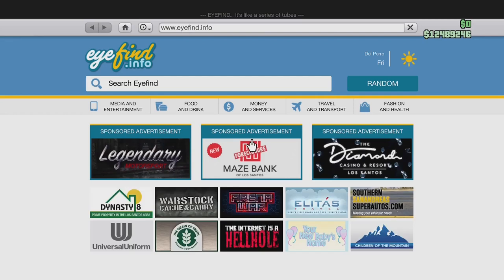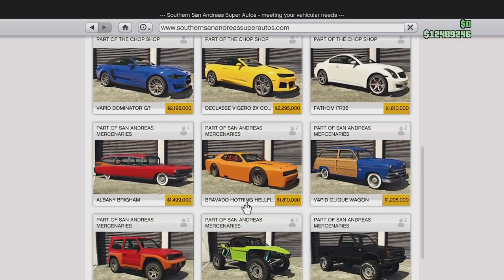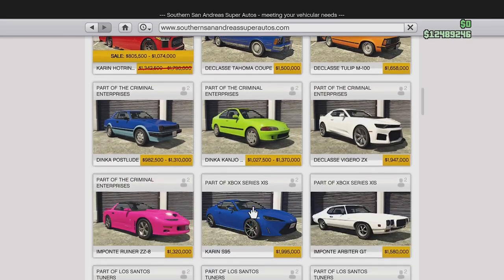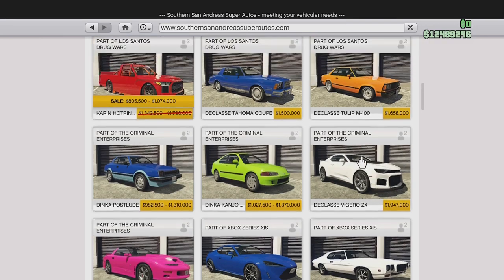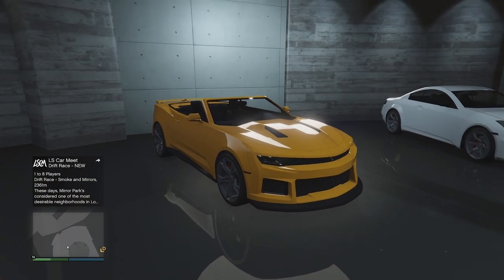Let's have a quick look at the price on Southern San Andreas Super Autos. It is fairly pricey — actually more expensive than the Dominator from last episode. It's $2.3 million in GTA Online. The normal ZX is nearly $2 million at $1.9 million, so the convertible is nearly $300,000 more expensive than the original.